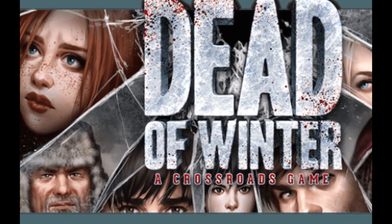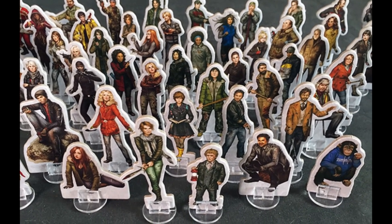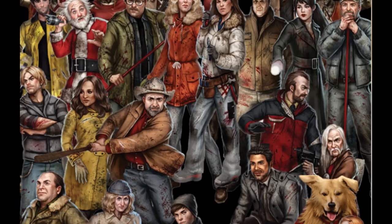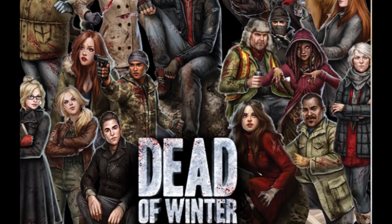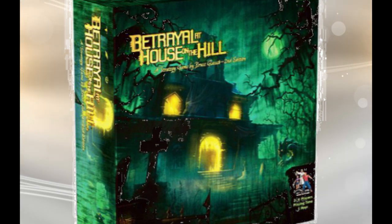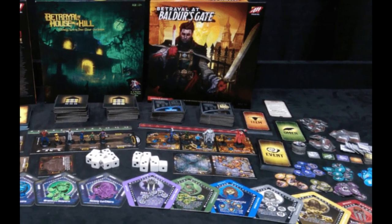Dead of Winter is another one that comes to mind. It's a zombie game that's less about the stabbing and killing and more about a cooperative narrative with a traitor mechanic. The Princess Bride game doesn't involve that same sort of traitor mechanic, but what shines in Dead of Winter is the crossroads mechanic where you get to make real moral choices — and we don't really see that in the Princess Bride game. Also coming to mind is Betrayal at House on the Hill, a cooperative game again with a traitor mechanic, and based on the story that unfolds it's a horror-themed game, so it's actually quite different.